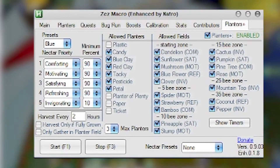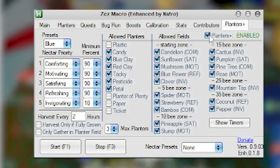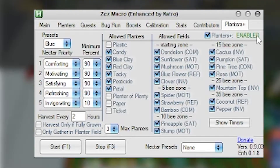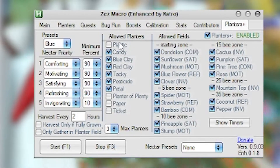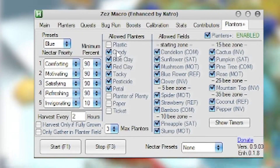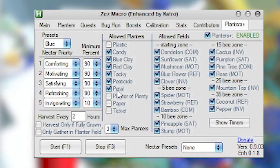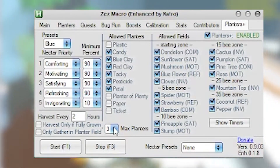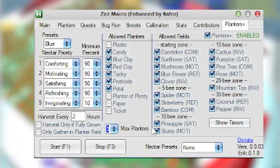Okay, so this is how you use Planters Plus. First, if you want to use it, just enable it — so it's actually enabled. You can enable which planters you actually want to use; this is what I use, you can just pick whatever. You should probably not mess around with max planters, because that controls how many planters will actually place.